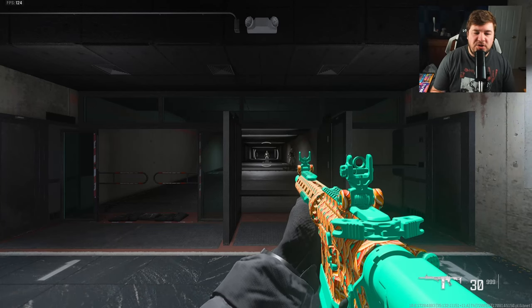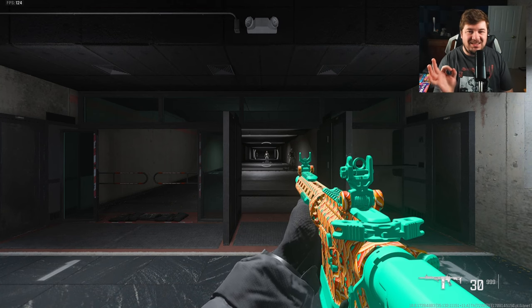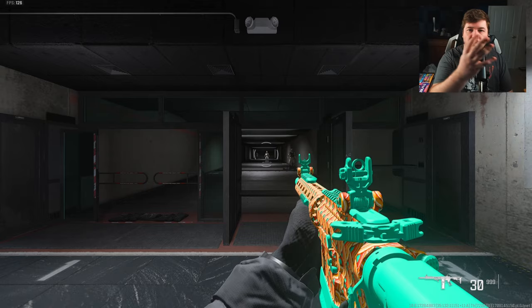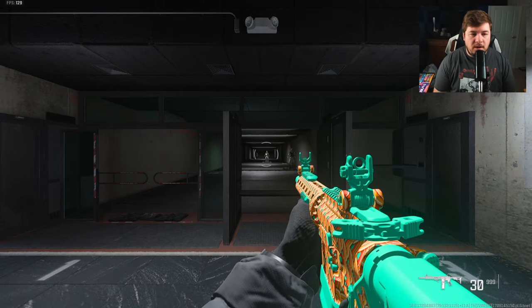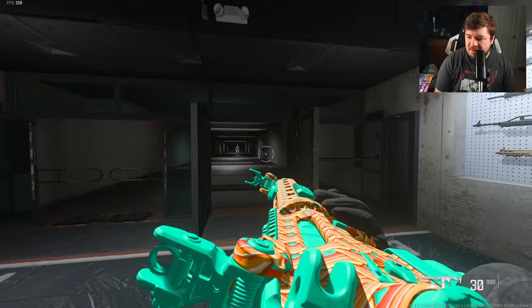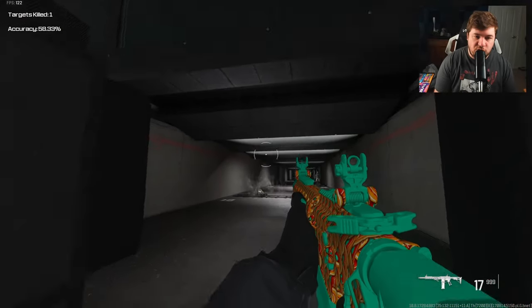What I have this particular build built out for is tac stance spread, because you can make the spread basically as tight as possible. Think of it like aiming down sights with the weapon, but you have a much wider field of view — you're not going to miss enemies. So as you can see, there's your standard spread on the weapon, but if you chuck it in tac stance it is much smaller and much easier to find and hit your targets.